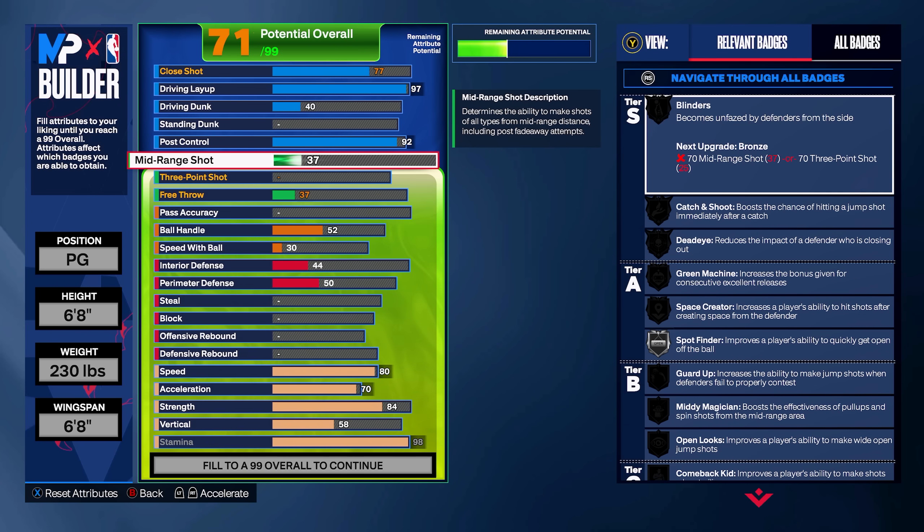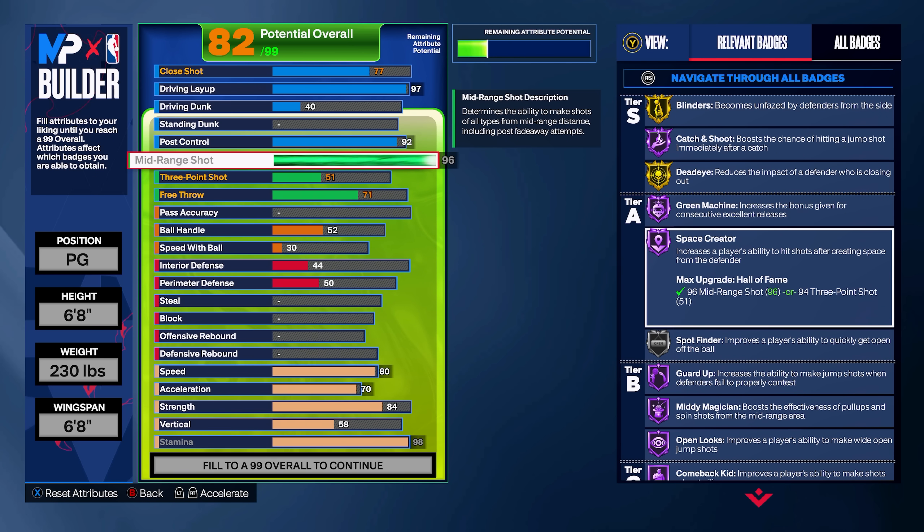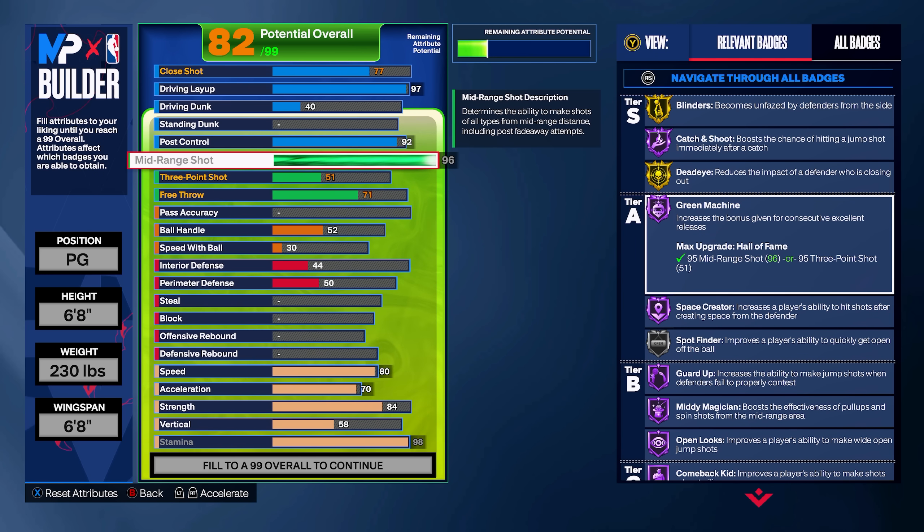Speaking of those shooting attributes, let's get to the mid-range shot — all the way up to a 96, which is going to get you Space Creator on Hall of Fame. For a Luka Doncic build, the man that does the step back jumper every single other play, you've got to have it for Luka on Hall of Fame with that 96 mid-range. Another really big badge you get is Green Machine on Hall of Fame with the 95 mid-range — and since we're going with 96, we still get it.